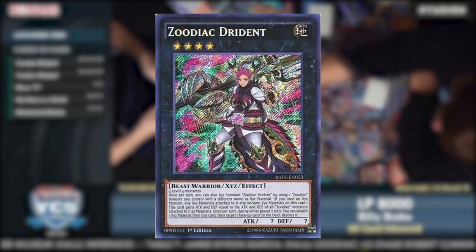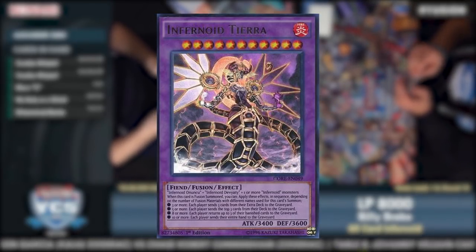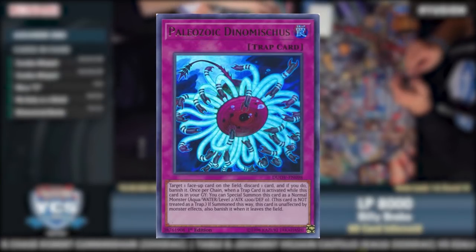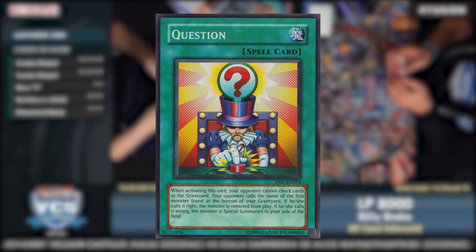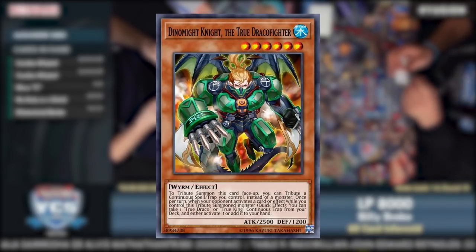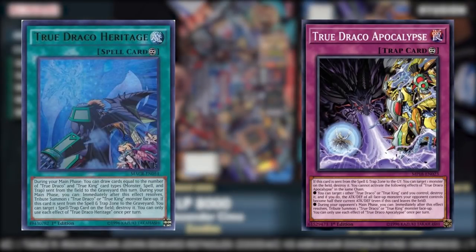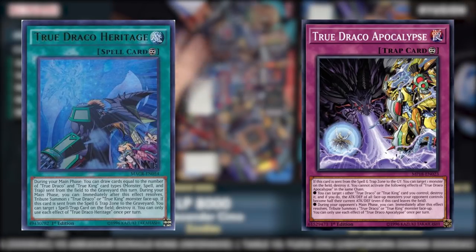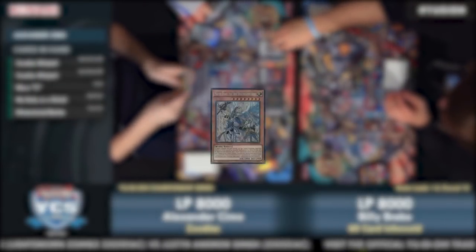Of these variants, 13 were Pure, 8 on True Draco Zoodiac, 7 on Kaiju Zoo, 2 on Zoodiacs, and 1 each on Paleo Zoo and Plant Zoo. In Maximum Crisis, the True Draco archetype was released — an archetype of tribute monsters who could be summoned by tributing continuous spells and traps and generate resources when your opponent activated a card or effect, or destroy cards your opponent controlled when their spells and traps were sent to the graveyard.